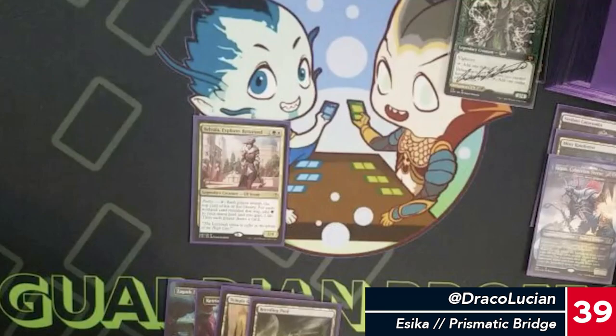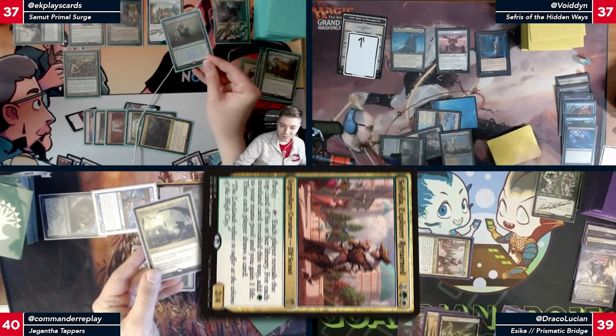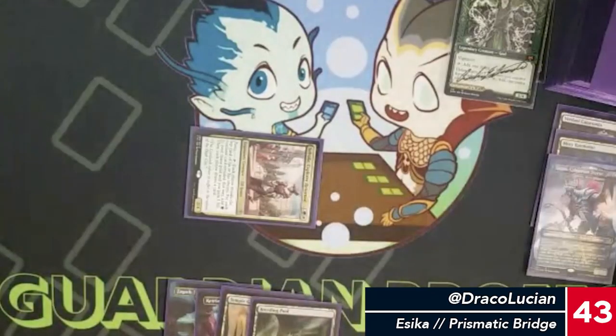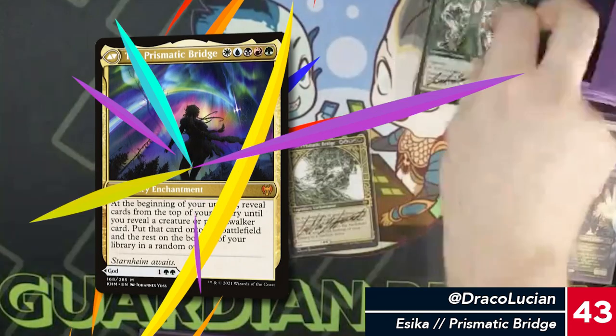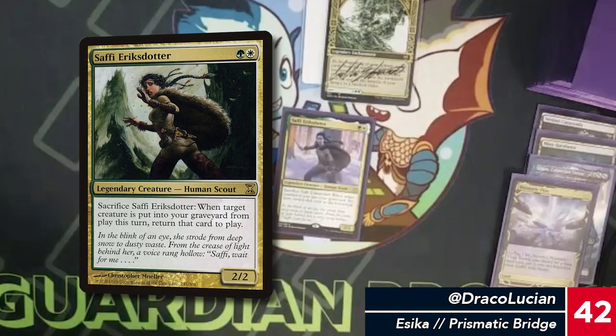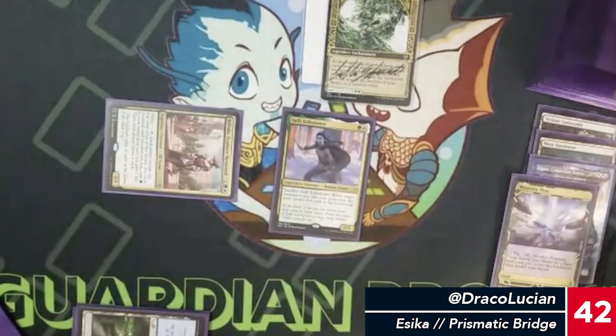The smart thing would be to parlay: Arcane Denial, Ruinous Ultimatum, Birthing Pod, Lightning Greaves in hand. Four and four — that seems bad. I'll fetch with the Prismatic Vista, get a white, play Safi, then lose the two green and pass turn.